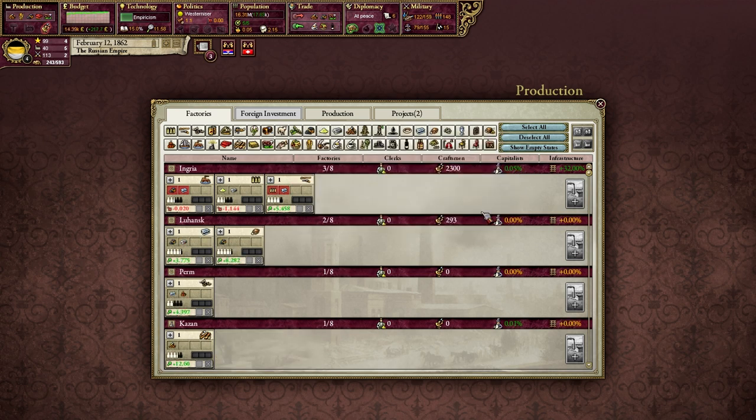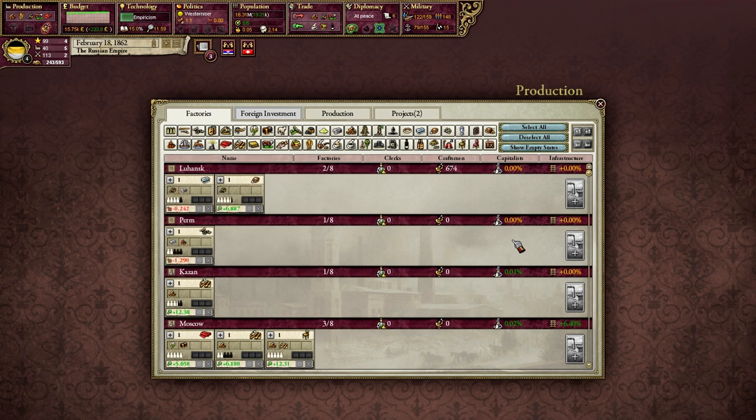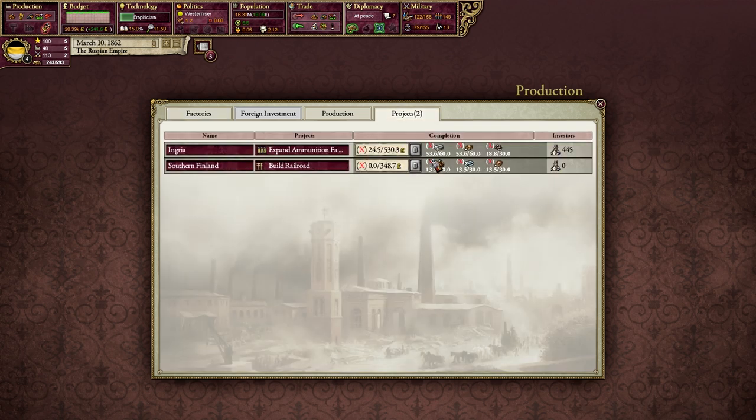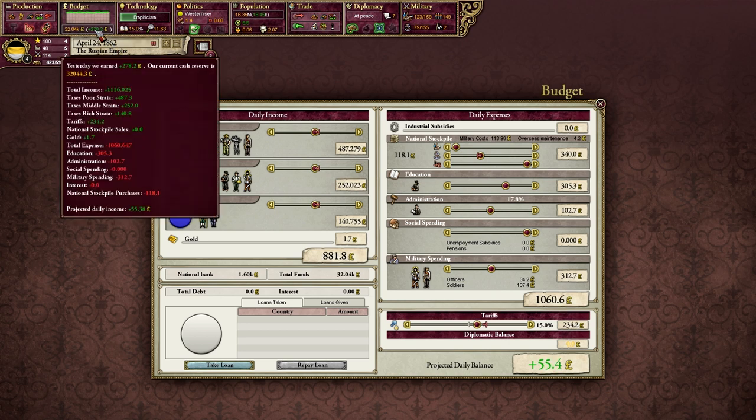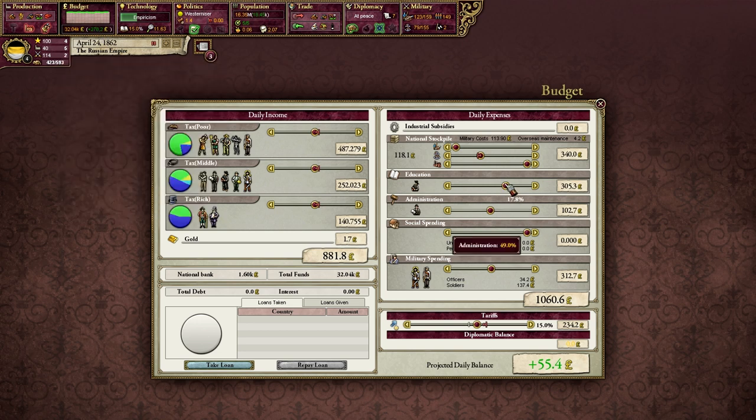We are getting some more capitalists — you see these percentages are going up. This is taking forever just for one ammunition factory, months in fact, but eventually they will complete it. If you're stuck in a government like this, this is really walking a tightrope. But we are making some money, and the more money we make, we want to invest that. You'll have to watch the balance closely because if you go negative, that's going to be a problem. But you can manage the situation even if you are walking this tightrope.